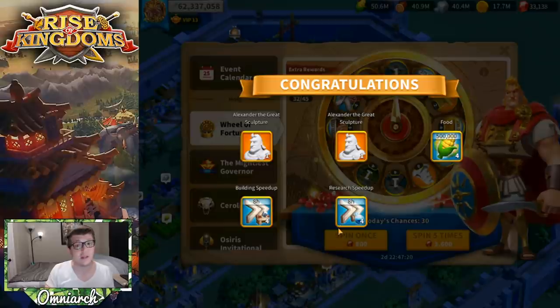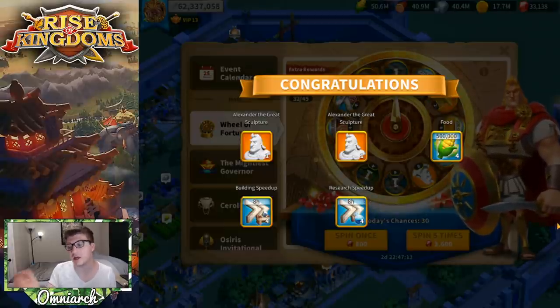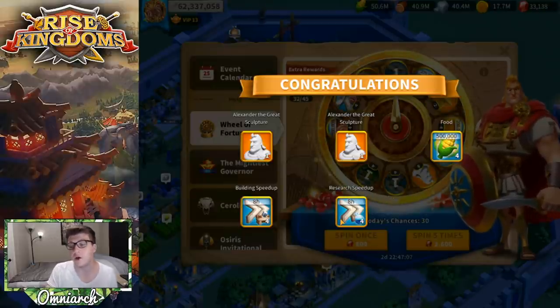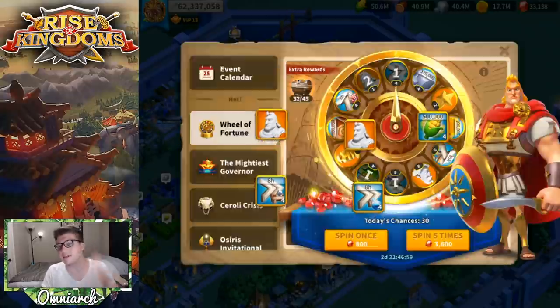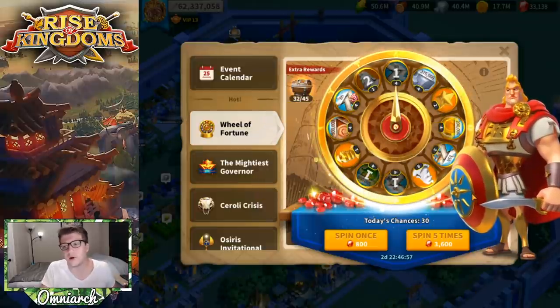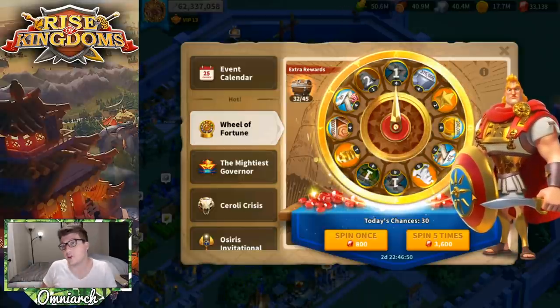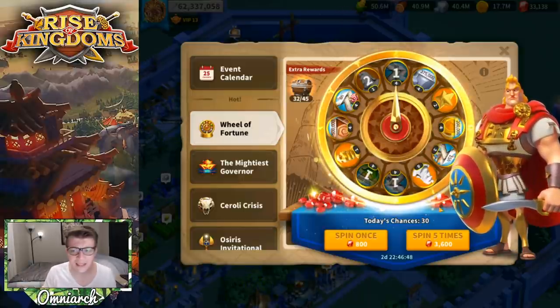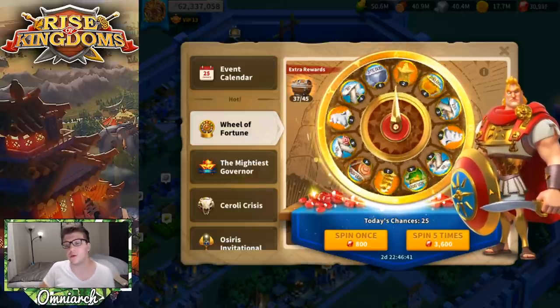To figure out the value of speed-up rewards: take 3,600 gems divided by five spins — that's essentially the cost per spin. Then do the math: 8 times 4 is 32 hours of speed-ups. Divide the gem cost by 32 hours to get gems per hour. Generally, 35 gems per hour or less — ideally 30 or less — is really good value. For me right now these are useless, but the math is there.